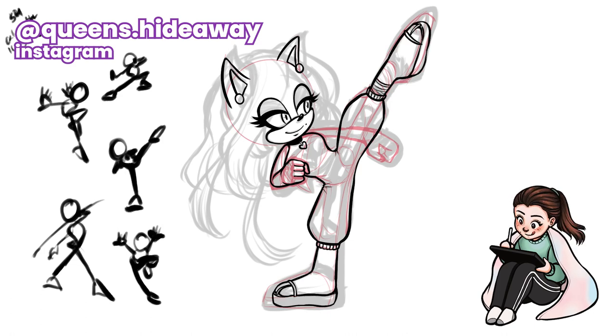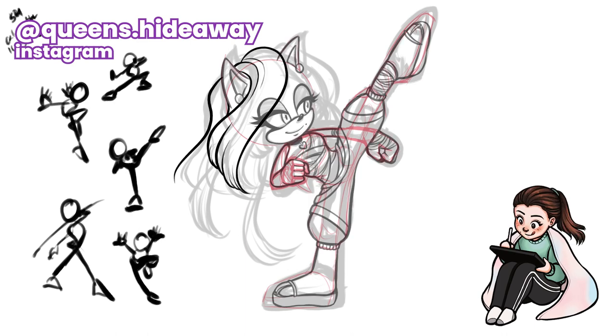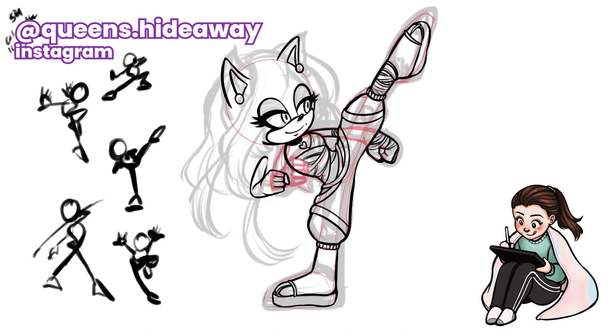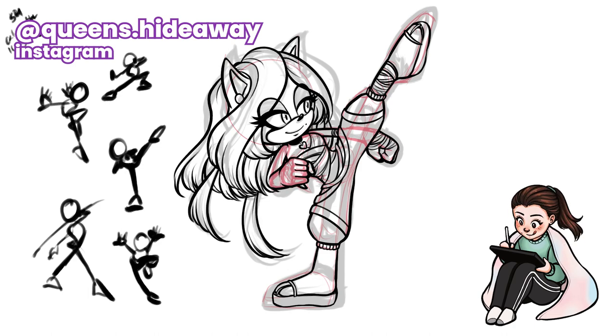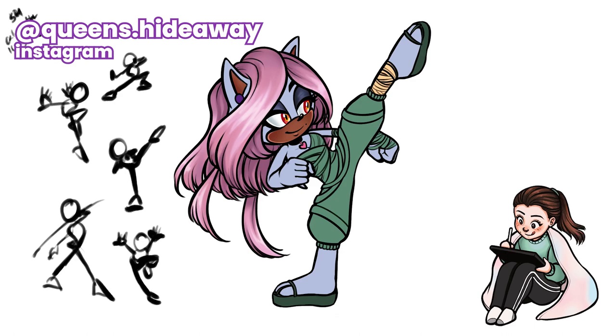I struggled a lot to get the pose down the way I wanted, even with a reference. Sometimes it's hard to just translate a human reference to a Sonic character, because you're working with completely different anatomy that is entirely fictional. While Sonic character anatomy is way more simple than human anatomy, they're structured so differently that I do have trouble translating it, especially when it's not a default Sonic pose I already have in my head. But overall, I think it turned out pretty well. I really like ninja-style characters, and her outfit really spoke to me. At the end, I added a little grid background and put a noise overlay on top just to give it some texture, and I like how it turned out.